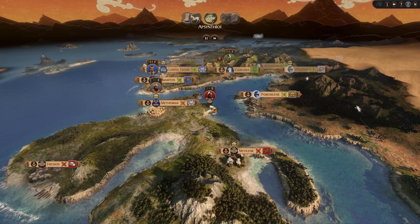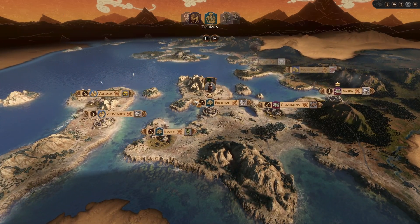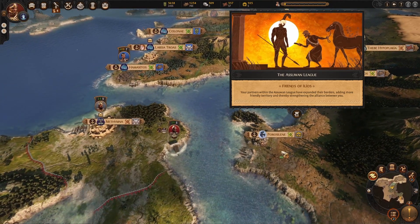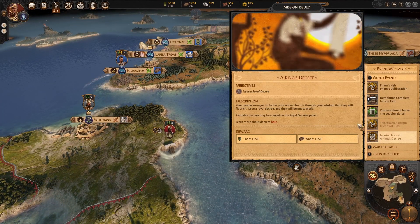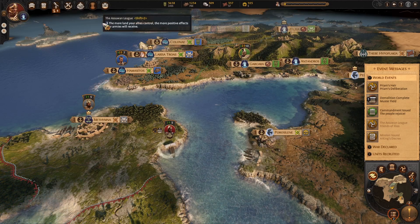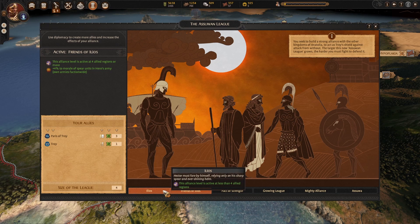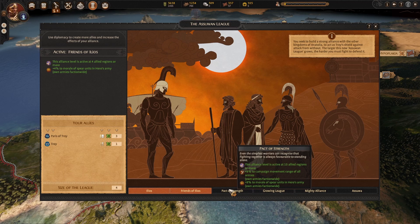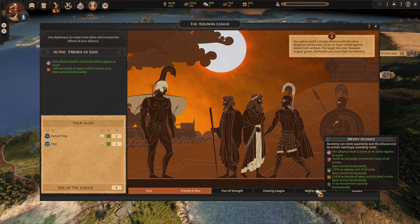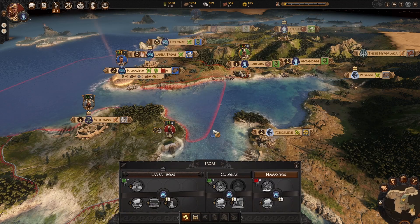Asuan League — Friends of Ilios! Partners with the Asuan League have expanded their borders. King's Decree — issue a Royal Decree. Let's see the league: we now have plus 4 morale to spear units, campaign movement range — nice! These bonuses get really good as we go along. In time, we can't quite reach them yet.